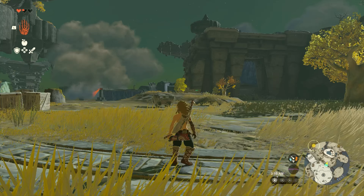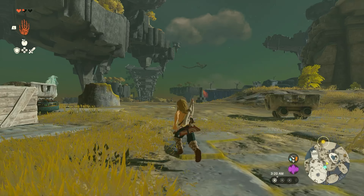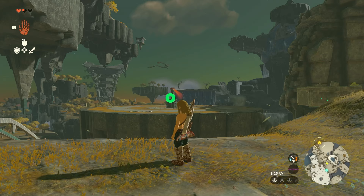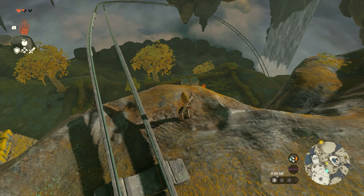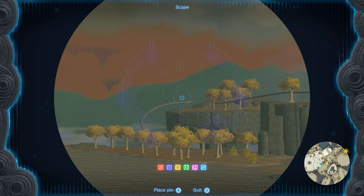We got some capsules — are they capsules? That's Dragon Ball. What is that thing over there? That doesn't look like much fun. I don't think I want to go over there yet. Whoa, where does that go? Alright, stop getting distracted. We're looking for a shrine.